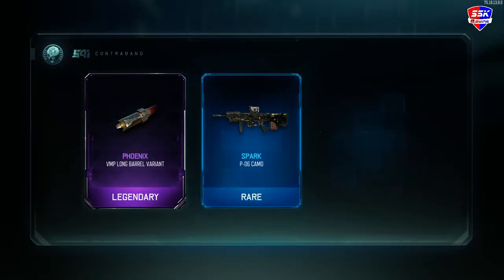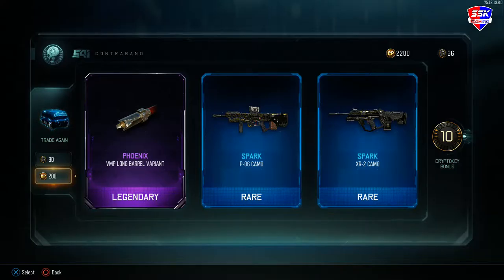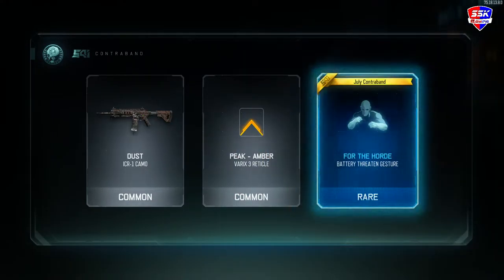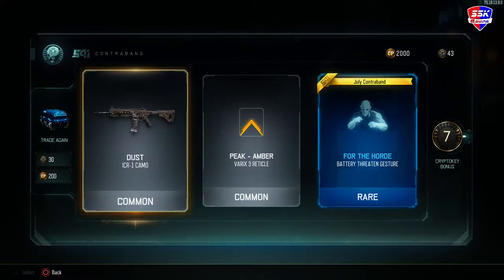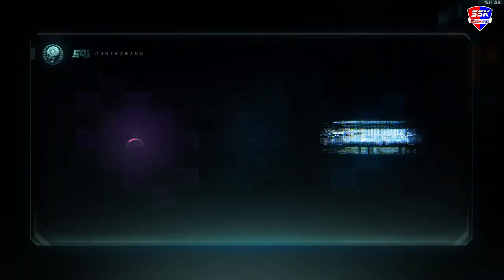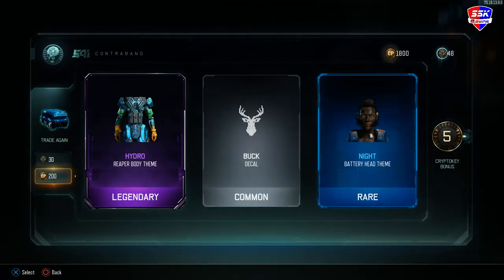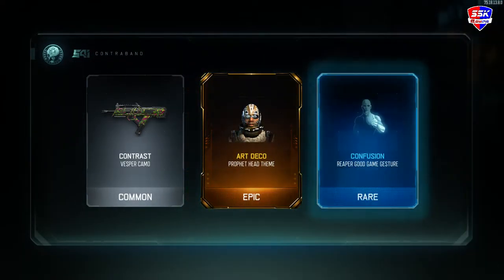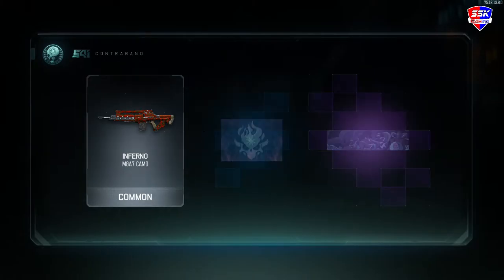So we're gonna start, spend 200 COD points — let's get this started. I got a long barrel variant for a VMP, really nothing I'm going to use. 10 cryptic keys, that's actually pretty good. Let's just keep going with the COD points. Still nothing. We're getting pretty lucky on our cryptic key bonuses right now — we got 7 and 10. Absolutely nothing still, and then we get a 5. Not terrible, but it's pretty bad. That's an epic but not really something I want.